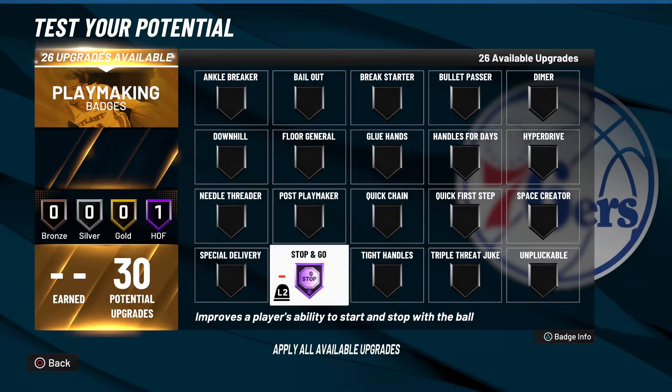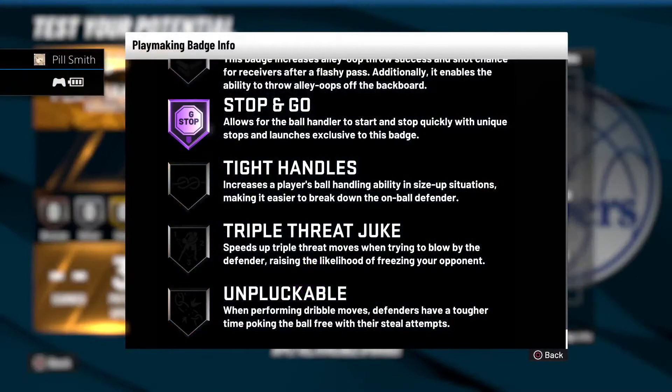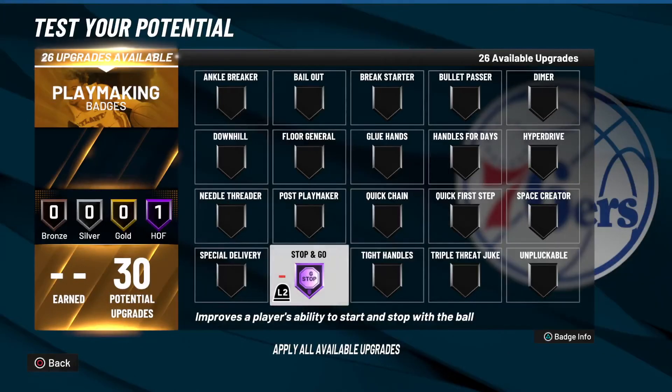What is good YouTube, it is your boy Make America Lit back with another NBA 2K22 video. In today's video we are going to be discussing the Stop and Go playmaking badge. The description reads: allows for the ball handler to start and stop quickly with unique stops and launches exclusive to this badge. This is another top tier playmaking badge.